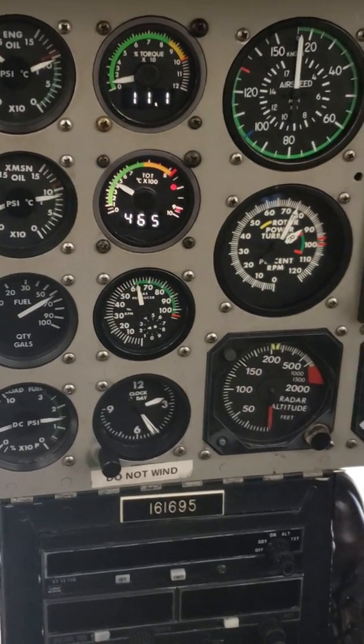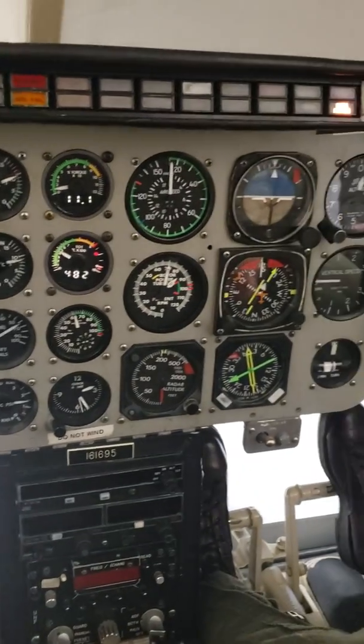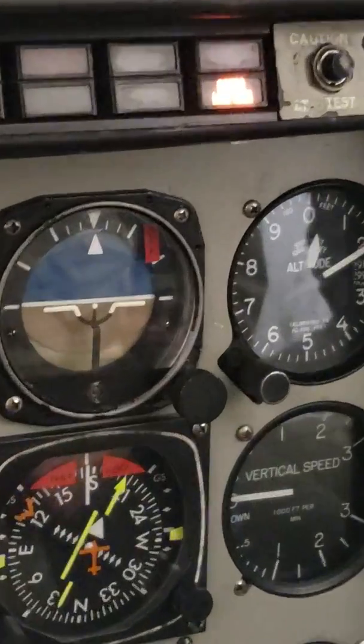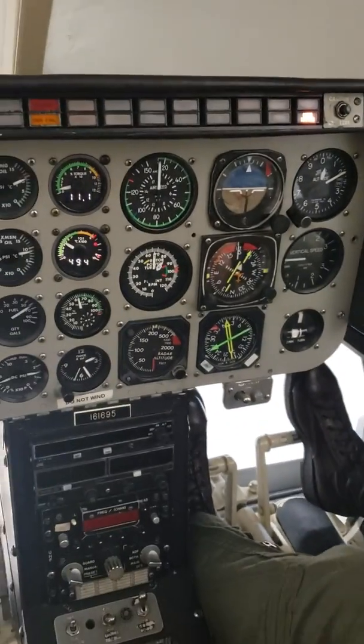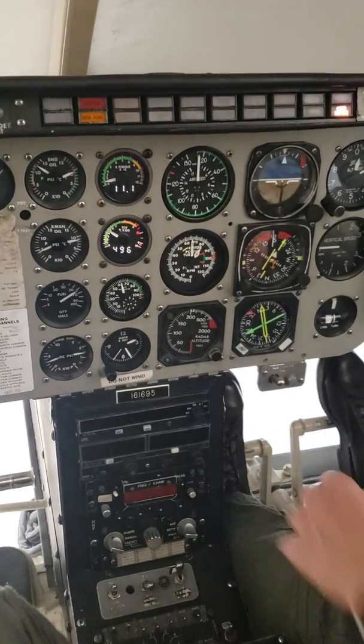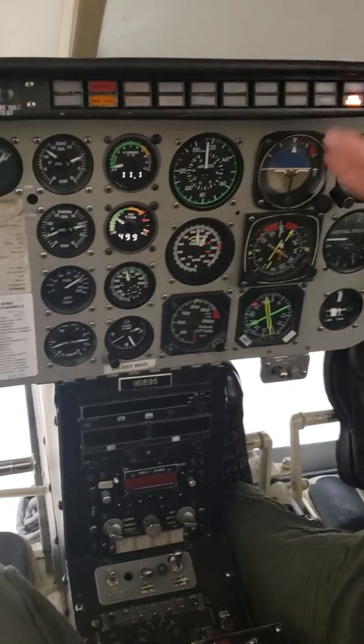Rotor low RPM is supposed to come on. That's basically — I like to equate things to T6 lines — that's you going from full PCL to idle, and your engine is going to slow down. That's exactly what's happening.